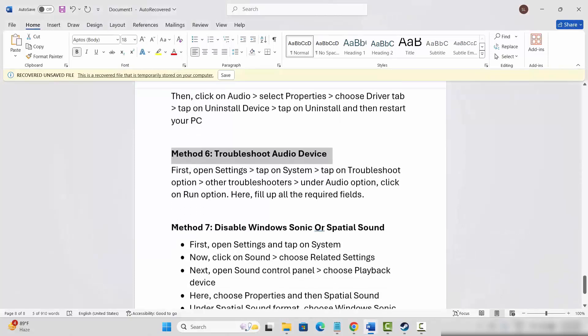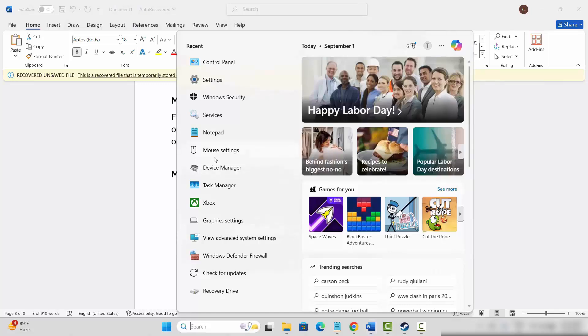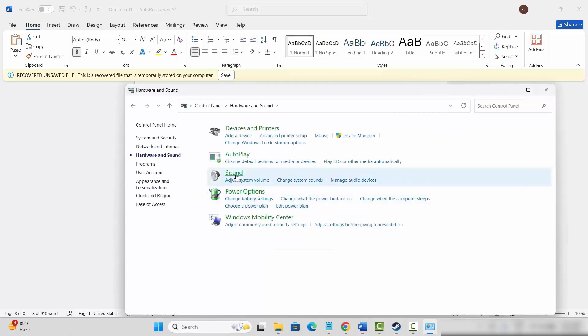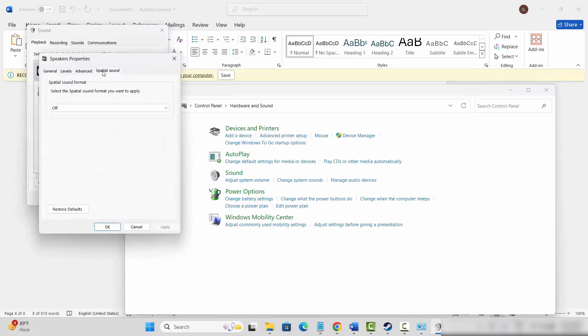If not, next is to disable Windows Sonic or Spatial Sound. For that go to the search option and search for Control Panel. Now go below, click on Hardware and Sound, then click on Sound option. Select your speakers, right-click on it, click on Properties, then click on Spatial Sound, and here you need to select Windows Sonic for Headphones, then hit Apply and OK.